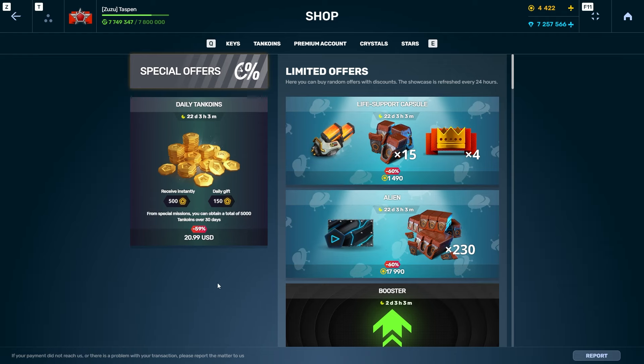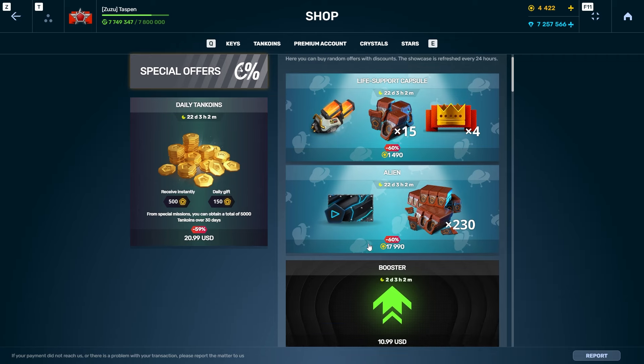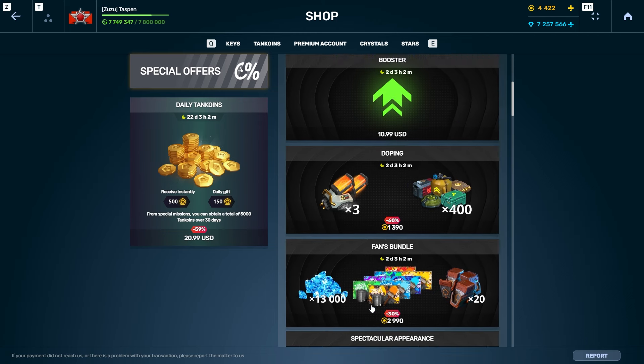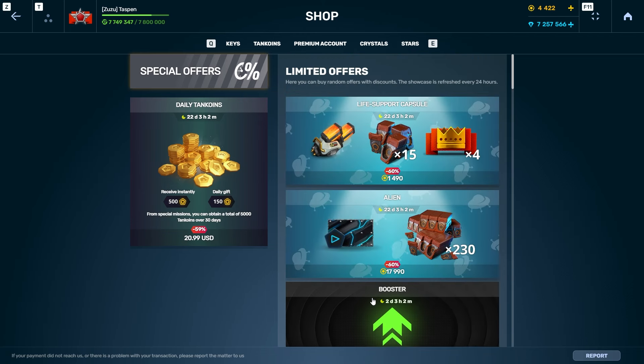You also have the daily tank one pass at $21, and you get a total of 5,500 tank coins. Using the math from earlier, that's roughly worth $63 in Tanki's current standards for tank coins costing $1.15 per hundred, so this one is definitely worth it. Unfortunately though, with 5,500 tank coins you can't buy much here — you can buy the super cheap ones, but the super cheap ones are pretty mediocre in my opinion.